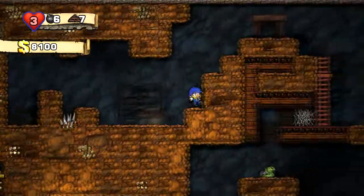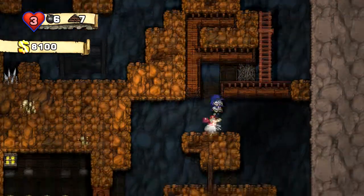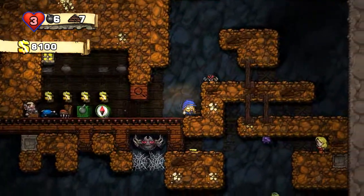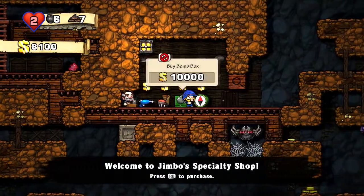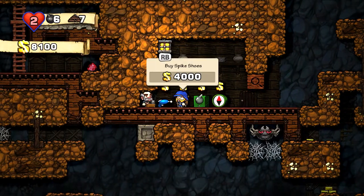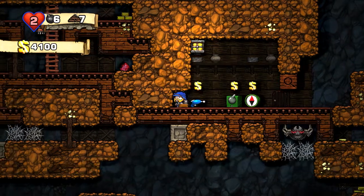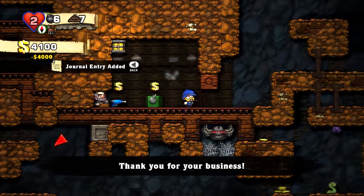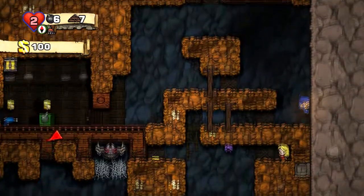Nothing in the pot. Pots are pretty risky business — sometimes they can contain enemies like that spider. It's usually better to throw them. Jimbo's specialty shop: we've got a compass, a bomb box, spike shoes, and a web gun. I have no idea what spike shoes do, but I'll buy them. Let's buy the compass — it puts a little arrow on the map, so that must be where the exit is.